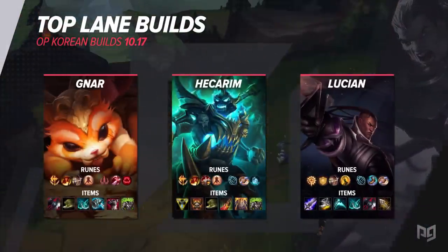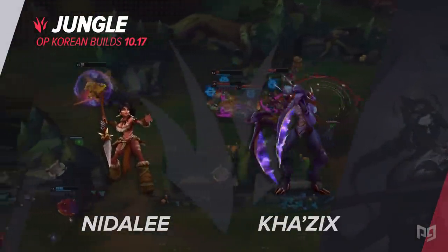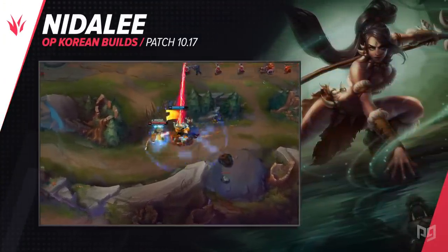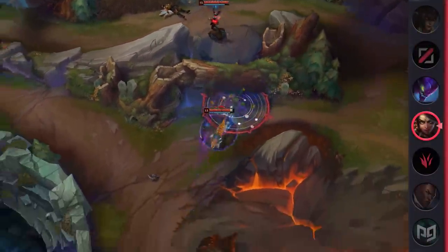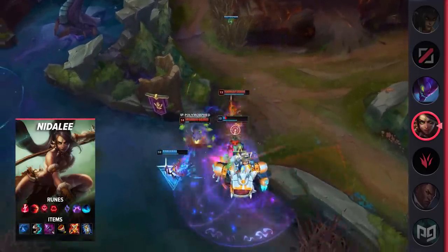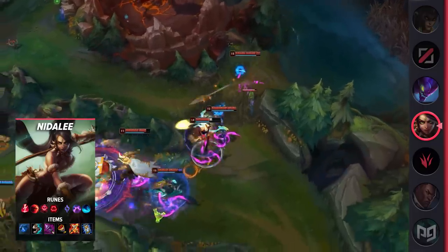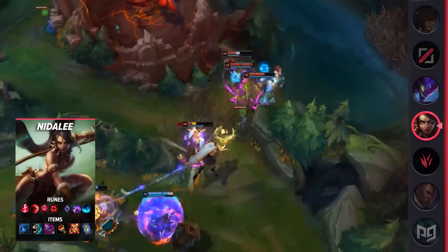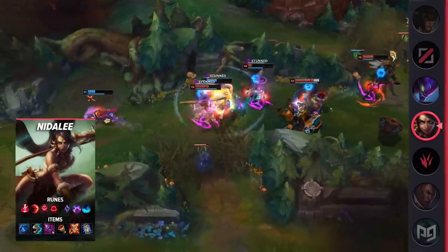First up in the jungle is the revival of an older build on Nidalee — Rod of Ages is becoming a lot more popular. We've gone through several iterations of Nidalee builds, from full AP to running Athene's for added utility, and now we've come back full circle with Rod of Ages. Rod of Ages does take some time to ramp up, but it provides a ton of tankiness as well as plenty of AP. In the current meta, it's pretty difficult not to get one-shot, so building Rod of Ages lets you survive upfront burst damage and have enough time to kite and outplay opponents.